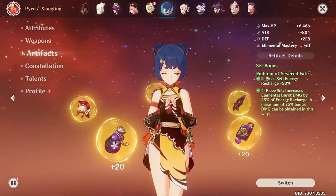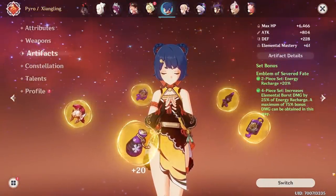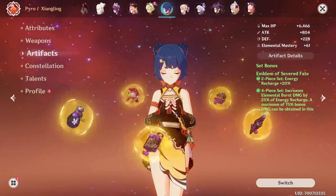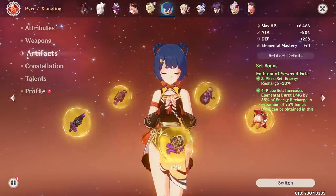So if you still haven't built Xiangling or are considering doing it, the newest Emblem of Severed Fate artifact set is an amazing opportunity to make her into one scary damage dealer, thanks to the Inazuma 2.0 update.